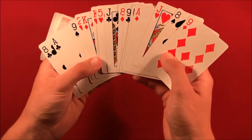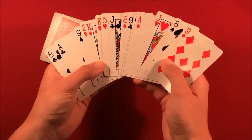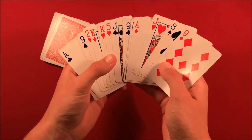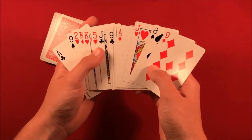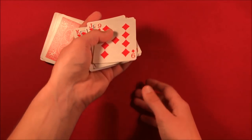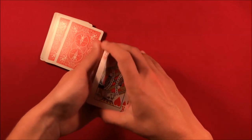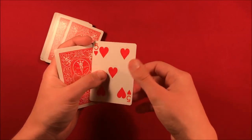All the other cards are different values, so when you spot the three, four, five, six, or seven — in this case the five — you catch a pinky break as you're squaring up the deck, then cut that five to the top. From here, the self-working countdown method takes over.